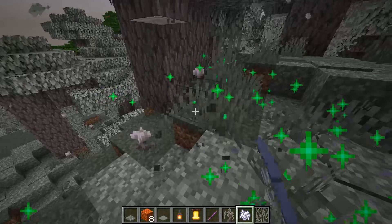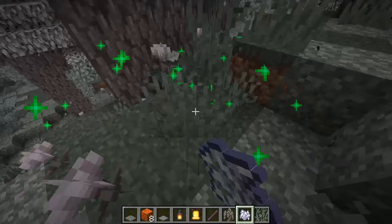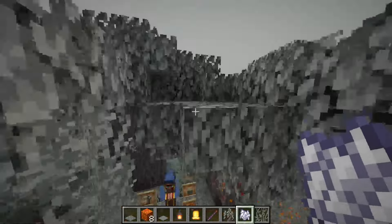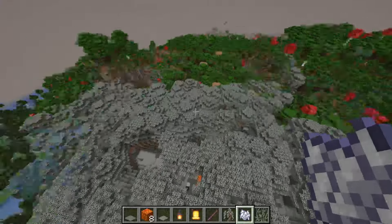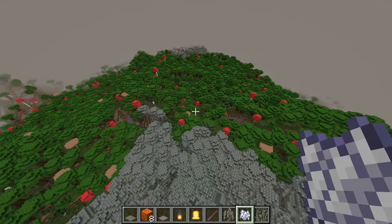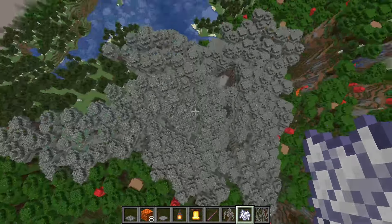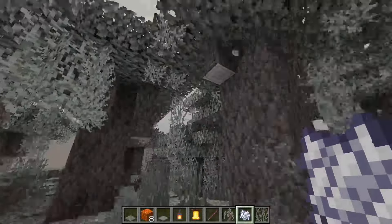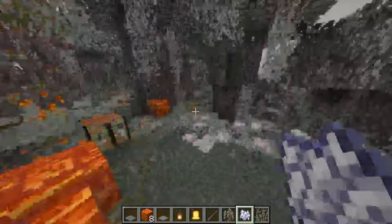The eye blossom flowers will spawn closed during daytime and open at nighttime. The pale garden biome always spawns next to a dark oak forest, which is a cool sub-biome concept. It can be a bit rare to find though, and with all the particle effects from the leaves it can get pretty laggy.